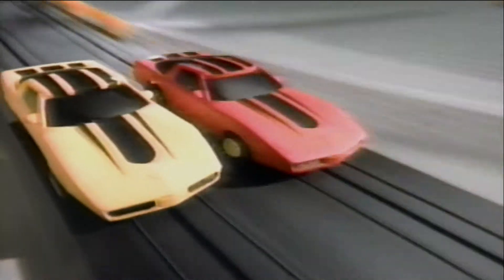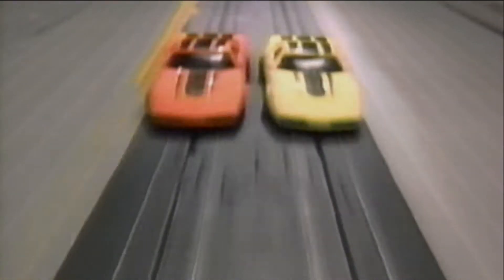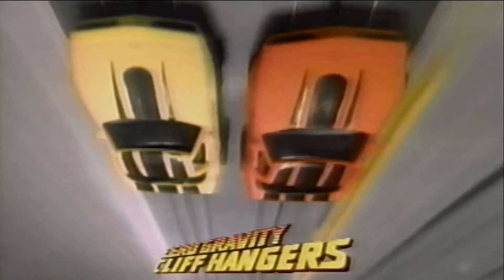They're here. Zero Gravity Cliffhangers. Because you race them upside down, plummeting through the giant loop as you reach for new speeds and use your skill to master the death-defying spiral and blast up the wall to zero gravity. And then back into the giant loop. You make your final move to take the lead and win. Zero Gravity Cliffhangers. It's all in how you look at it.